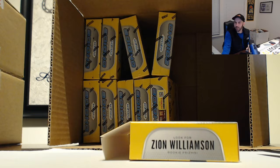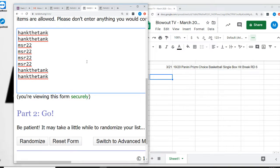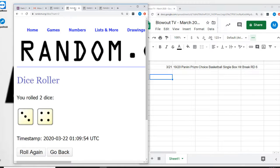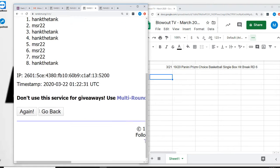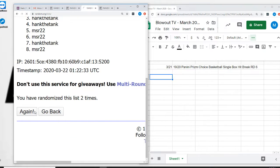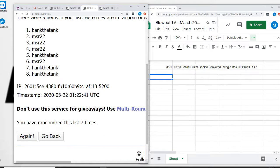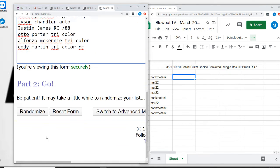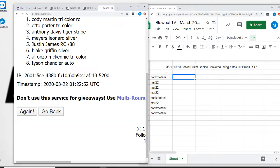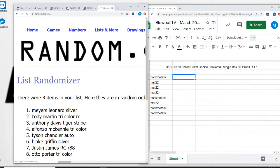Let's go ahead and run our random here, switching on over. The dice roll for this round is seven. Counting one, two, three, four, five, six, and seven. Alfonso McKinney on top, Otto Porter tricolor on the bottom.